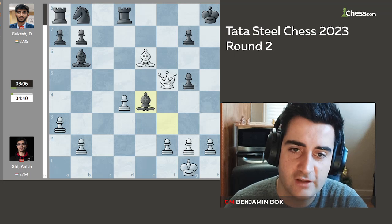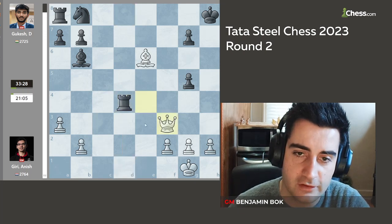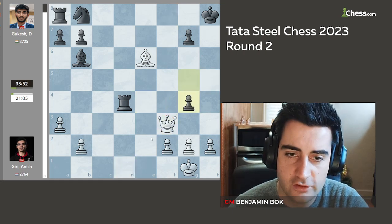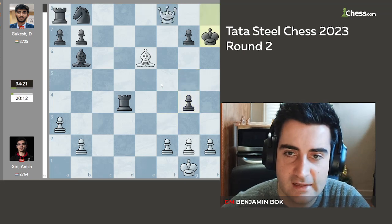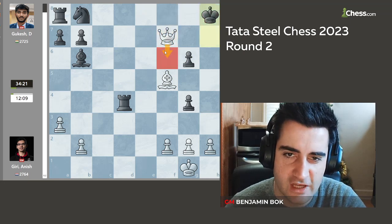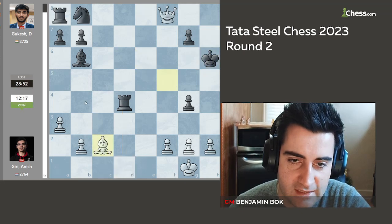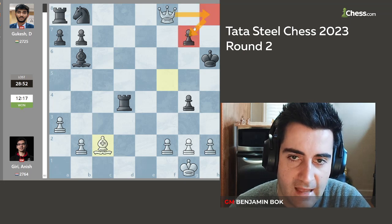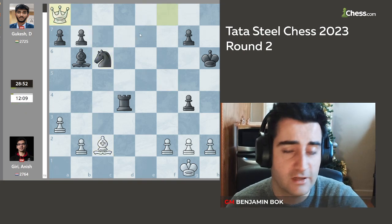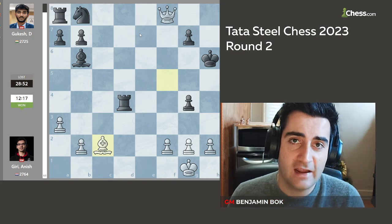Gukesh plays bishop b4, trying to deflect the queen. Anish takes. Rook takes d4, hitting the queen and threatening checkmate. Anish plays queen f3, threatening checkmate and covering the d1 square. Gukesh plays g4, stopping queen h5 check. Anish gives a check — king h7 — another check. After g6, white can give a check again and black is getting checkmated one way or another. Gukesh plays king up, and Anish plays elegant bishop to c2, stopping rook d1 check, planning queen h8 to pick up the pawn and go after the black king. After bishop c2, Gukesh resigned. An absolutely crushing victory for Anish Giri in round two.